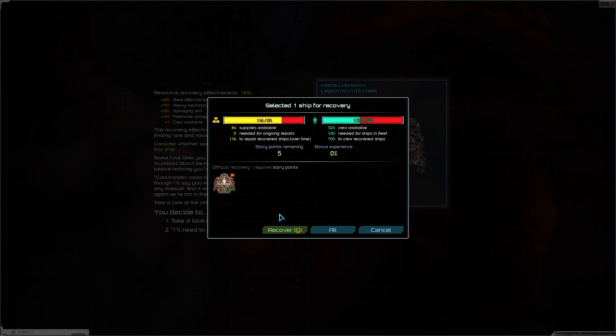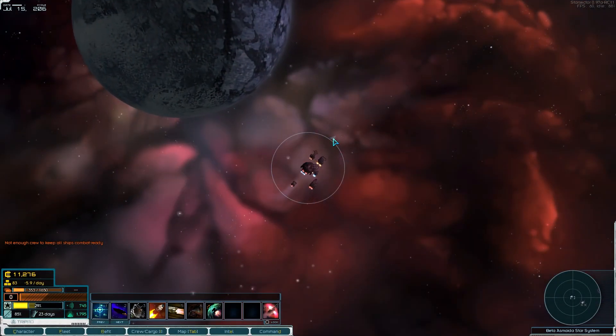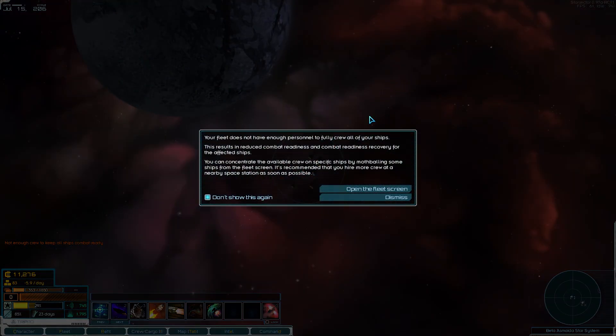Let's recover it. The ISS Sisyphus is now part of your fleet. Just imagine you're pushing a starship up a hill or something against an event horizon — like space Sisyphus, right? Anyway, don't show this again.